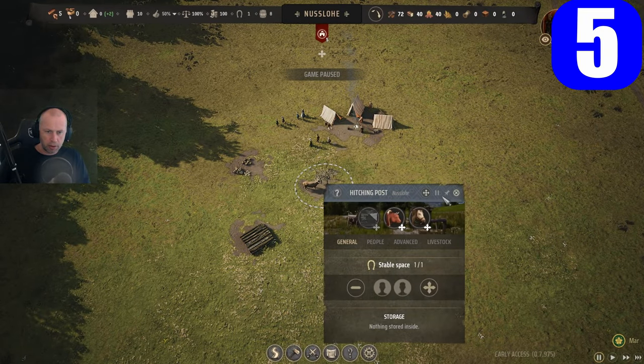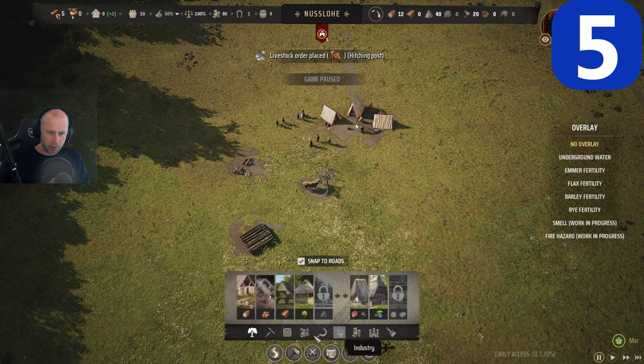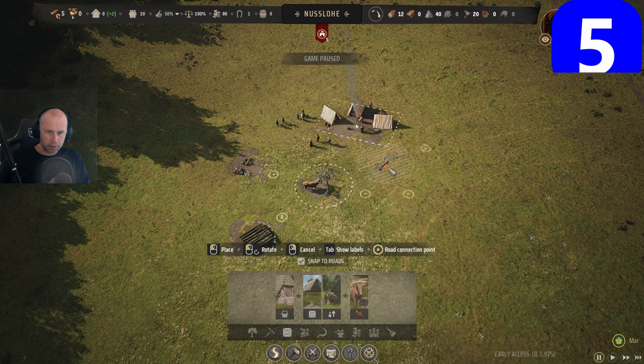At the start of the game it's usually best to order an ox and have a new hitching post, because everything is so slow with only one ox. You can find the hitching post under the storage tab.